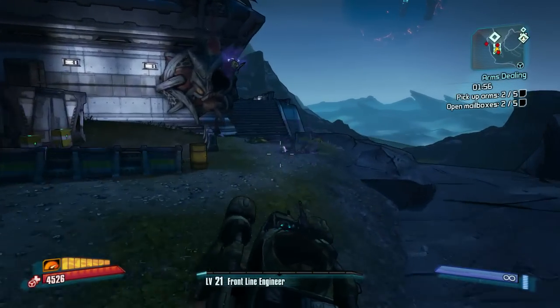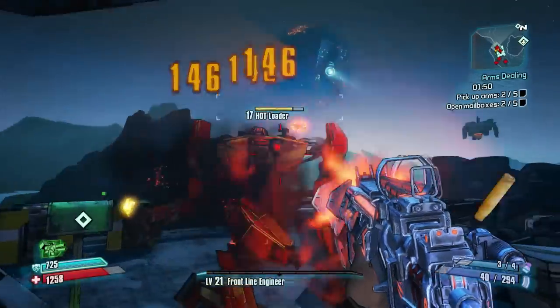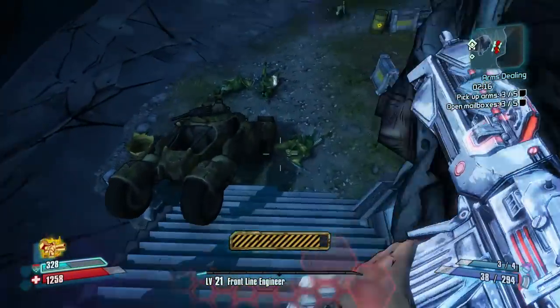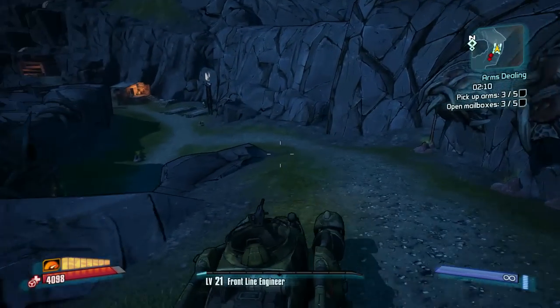And then up here we've got these stalkers, and there's also going to be hot loaders up here. Just run by. If you have a turret — if you're a soldier — then go ahead and use it. Do what you can to get out of there, because it's pretty crazy.